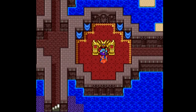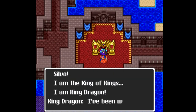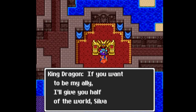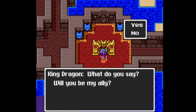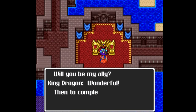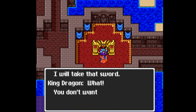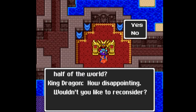I am the king of kings, I am King Dragon. I've been waiting for you. You're the young man destined to arrive. If you want to be my ally, I'll give you half of the world, Silver — what do you say, will you be my ally? Yeah, sure — I can't really think of anything drastically evil that you have done. Then to complete our alliance, I will take that sword. No, you can't have my sword though. What — you don't want half the world? How disappointing. Wouldn't you like to reconsider?